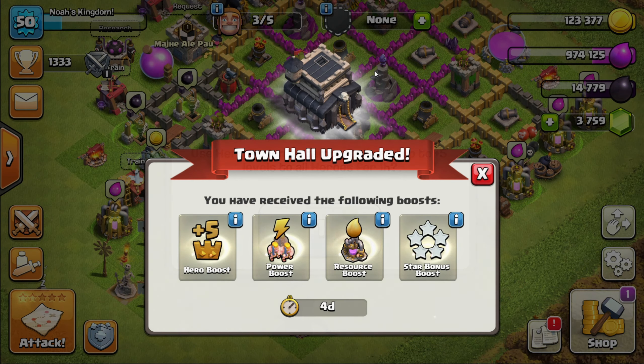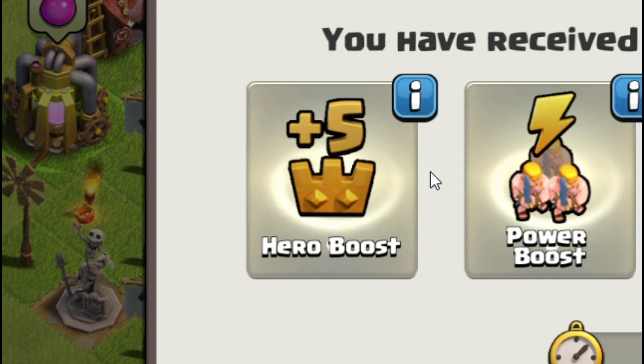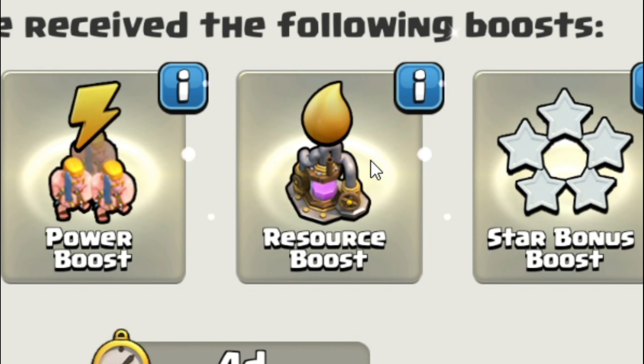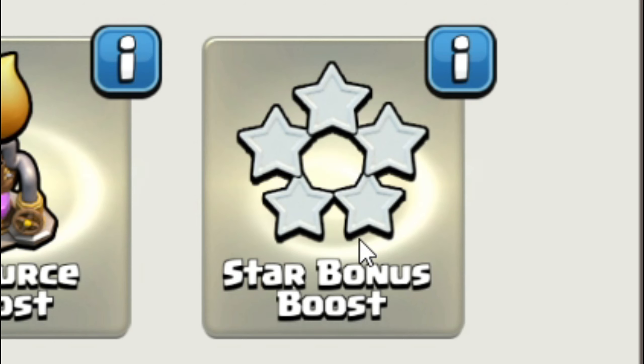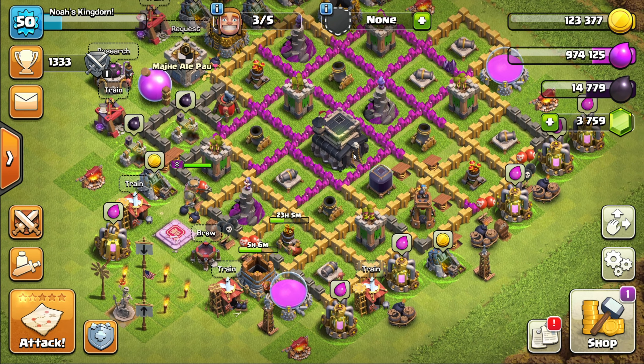What's up guys, it's the game player, welcome back to another video. Today we're back again with another town hall upgraded — it's finally upgraded and I'm appreciative of how long this thing has been done and helping my base out. We got falling boost, hero boost, power boost, resource boost, and star bonus boost, all that for four days.